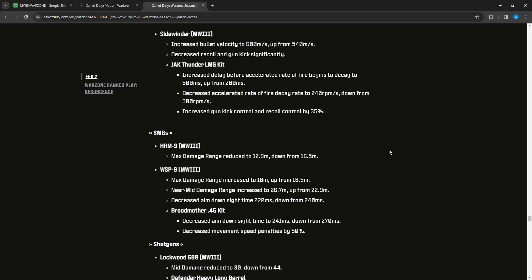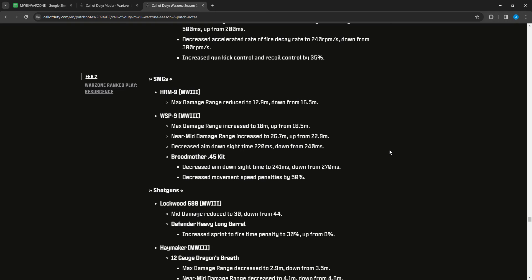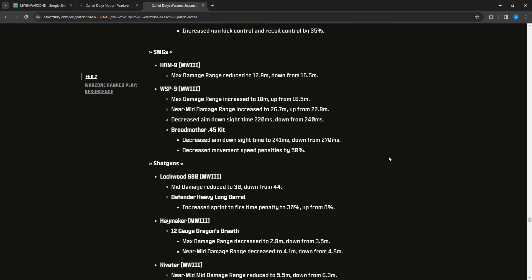For Warzone SMGs: the HRM-9 max damage range was reduced to 12.9 from 16.5 — losing almost 4 meters. The WSP9 max damage range increased to 18 from 16.5, near-to-medium range increased to 26.7 from 22.9, and ADS decreased to 220 from 240. The Broodmother .45 Kit had ADS decreased to 241 from 270 and movement speed penalties decreased by 30 percent — better movement, same as multiplayer.